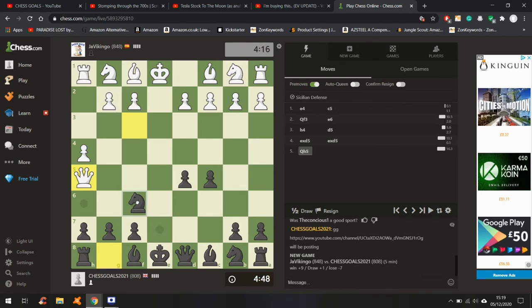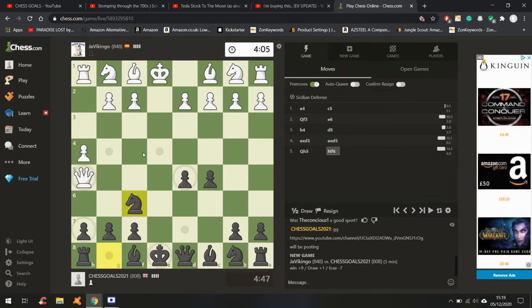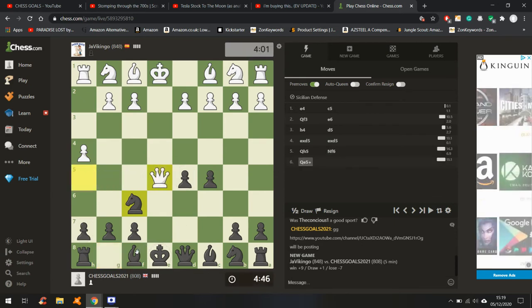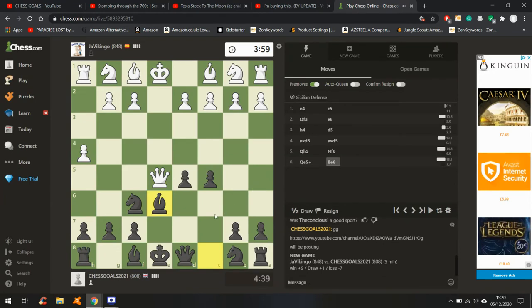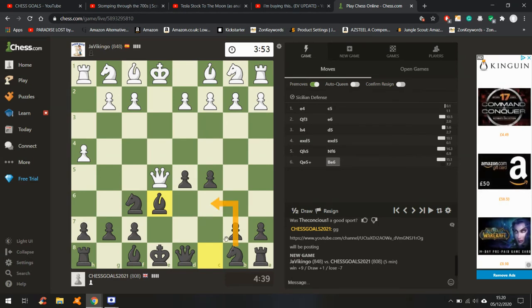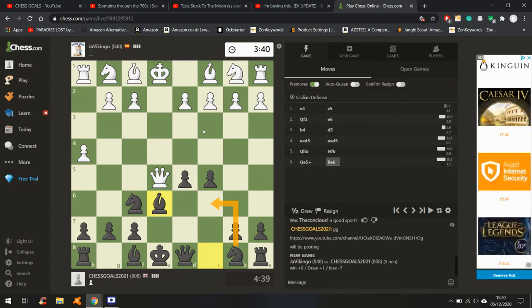So we can tempo the queen, defend the pawn. My arrows are abysmal, sorry guys. Let's just develop a piece while he's messing around. Tempo him again. Similar to that previous game, where people at this level will just attack you with their queen and not get anywhere in terms of development — not bringing their pieces out.